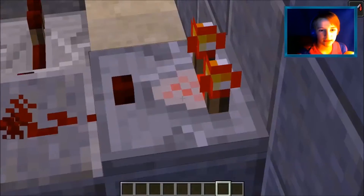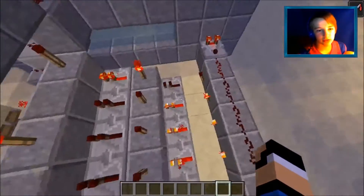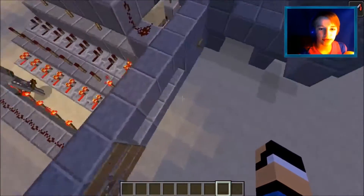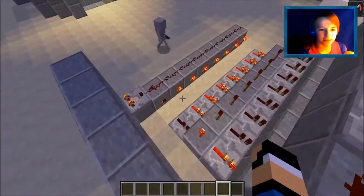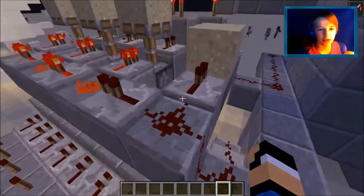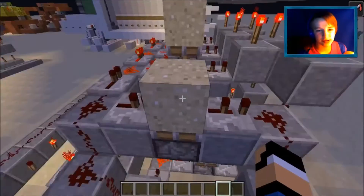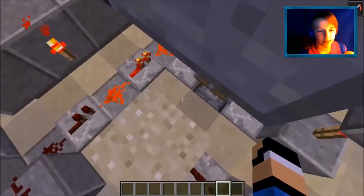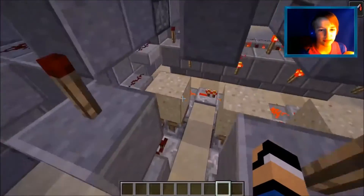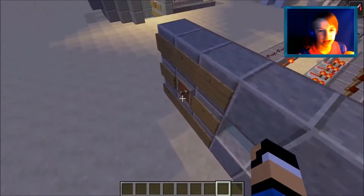The way this works is it's an item frame detected by a comparator, going into a redstone signal leading into torches — that's where the signal goes through. When I push the button it'll power this line here, and because I'm only going to this floor, this is the only one that's off, so when I click the button this is the only one that will power.